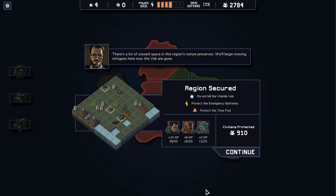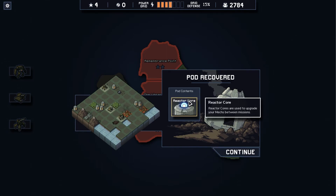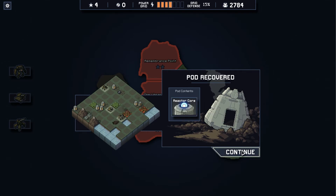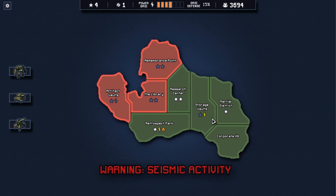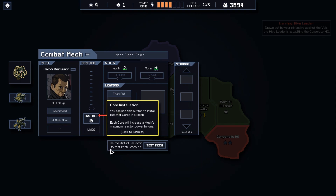There's a lot of unused space in this region's nature preserves — we'll begin moving refugees here now that the Vex are gone. We did protect the Time Pod. Let's open it — we get a Reactor Core! Now a Hive Leader has appeared, drawn out by our offensive against the Vex. The Hive Leader is assaulting the Corporate HQ, so it looks like we have to go take care of that. I have a Reactor Core, and I can open the Max Upgrade screen to install it — each core increases a mech's maximum reactor power by one.